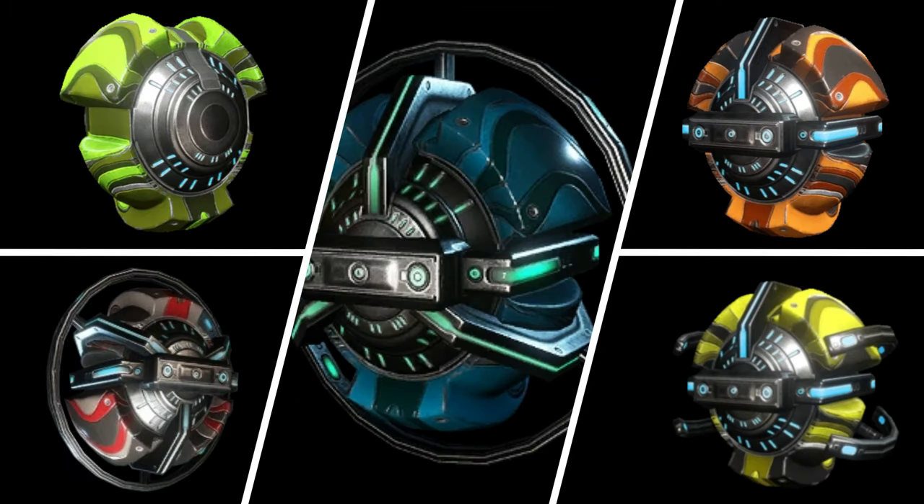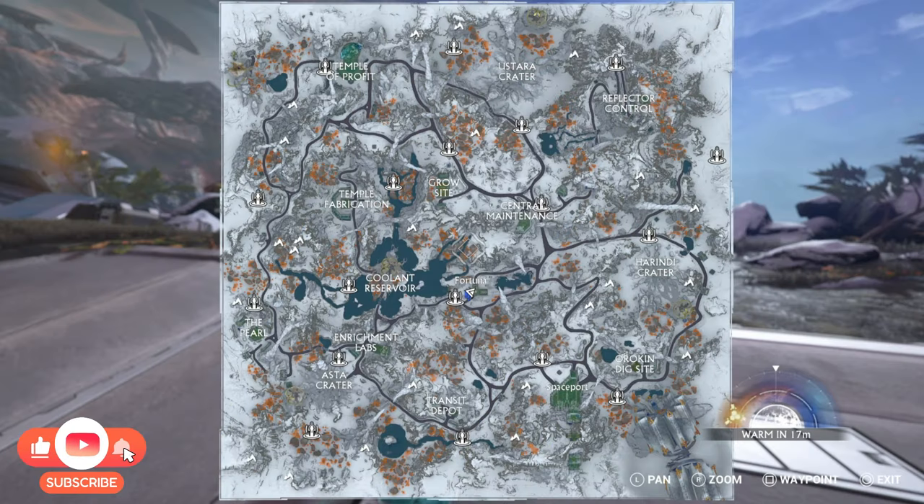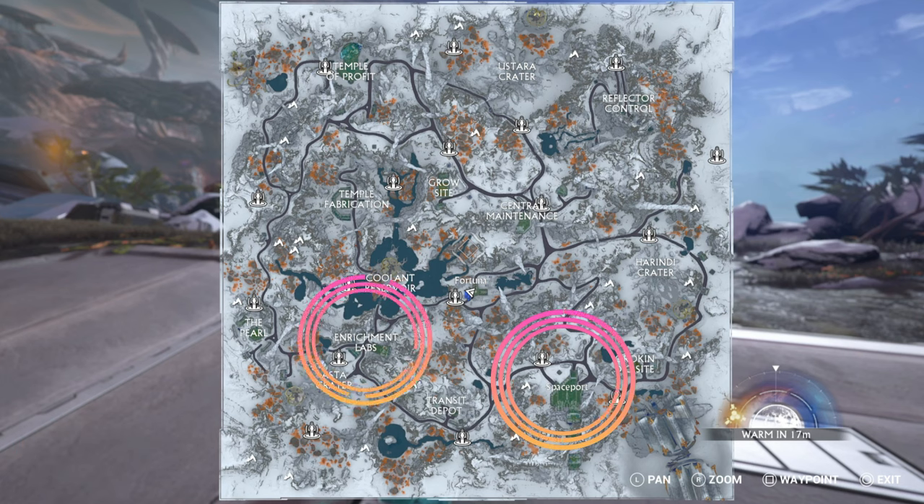There are five different kinds of toroids to gather, and each drops in different locations within Orb Vallis. We'll be focusing on three out of five toroids for this AMP build: the Vega, Calda, and Sola toroid. They each drop in different locations throughout the Vallis. Vega can drop at Spaceport, Calda is dropped at the Enrichment Lab, and Sola is dropped at the Temple of Profit.